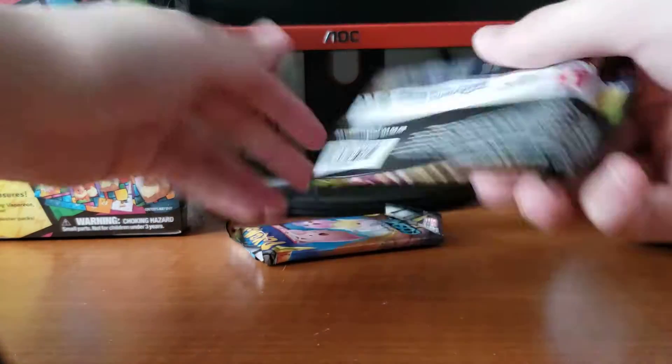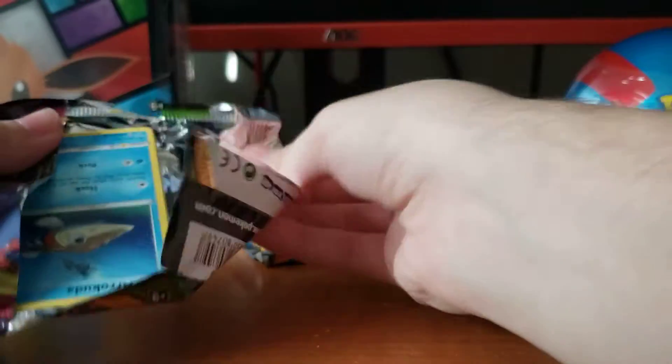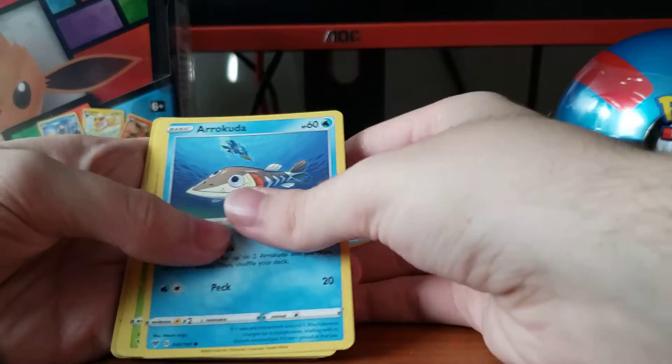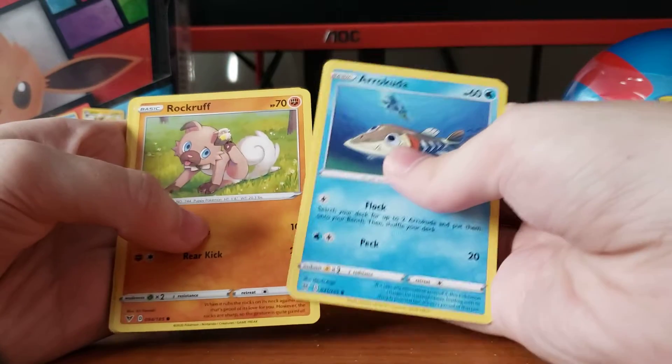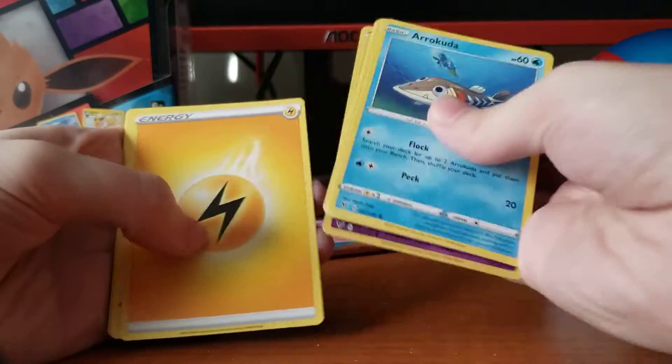Let's do Vivid Voltage next, and Vivid Voltage is the second best in a ten — that's a pretty good ten. Arokuda, Nakeda, Piggy Peck, Poochyena, Rockruff, Chimecho, and just a Grapploct.